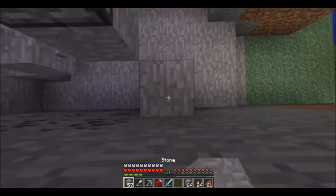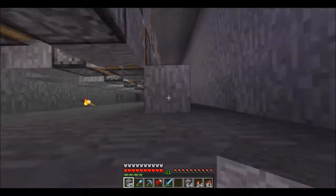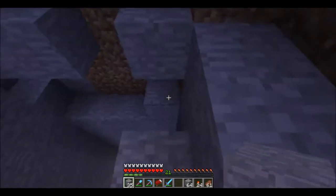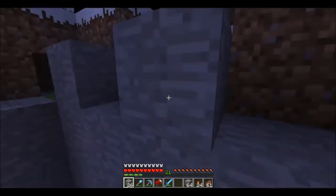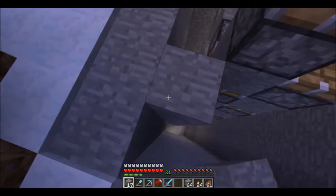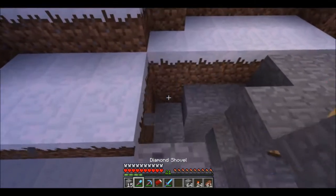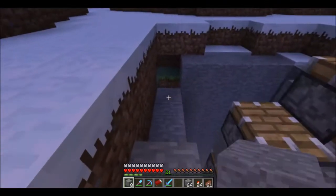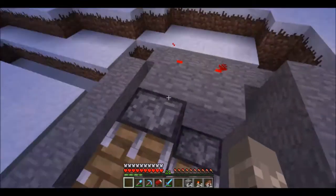I want this all to look kind of natural, so I've got to build a pillar up. This is where the elevator starts to take shape somewhat, and we can also fill in where I dug out all the dirt.